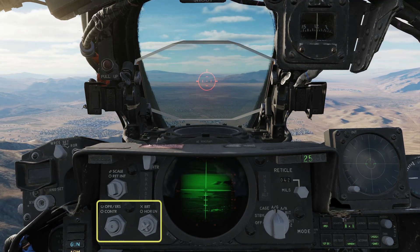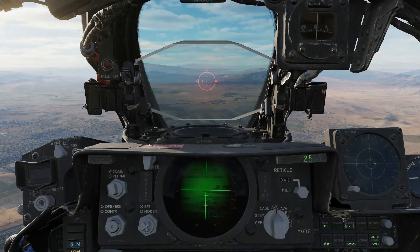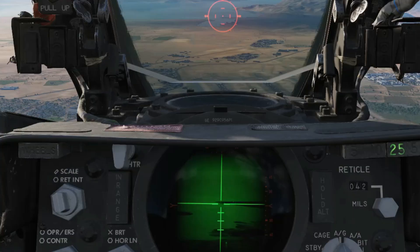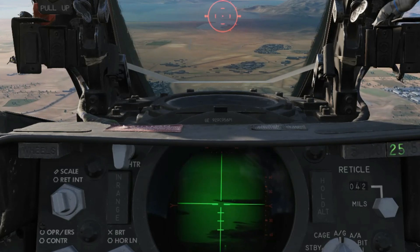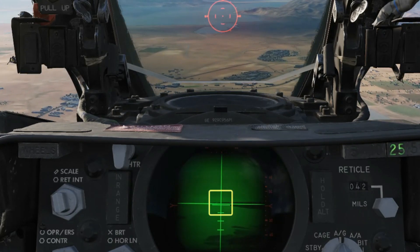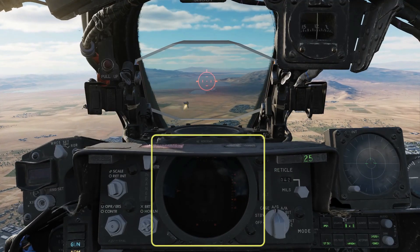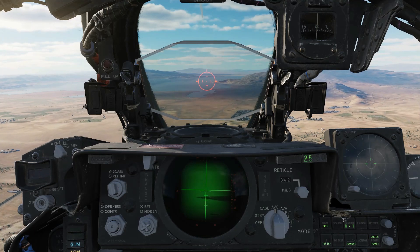You can use the brightness and contrast controls to try and get a better view of the target. Work the throttle to control your vertical speed and prevent the target from drifting up or down too much. Press and hold the ARR button and slew the crosshair over the target. Release the ARR button to get a lock. Press and hold the bomb button to fire. Ready the next Maverick by quickly pulling the gun trigger. Set field of view and repeat the process.